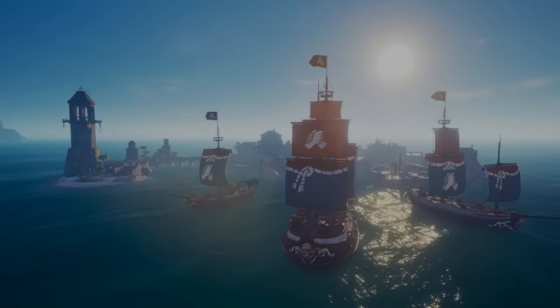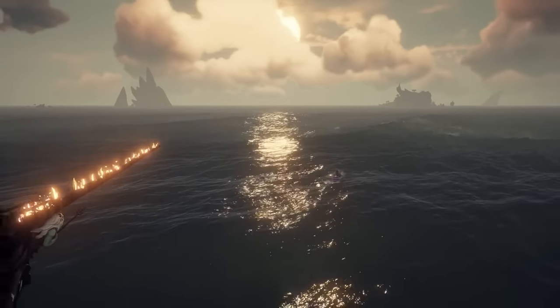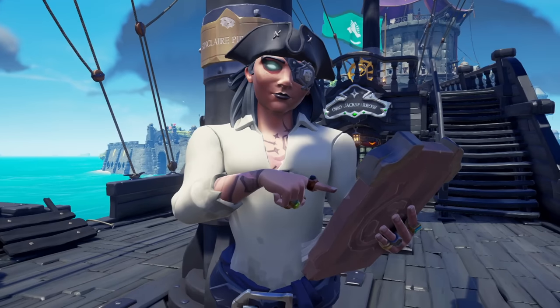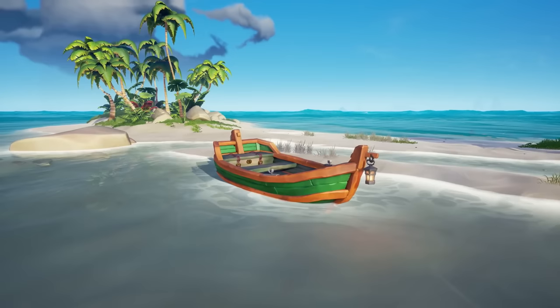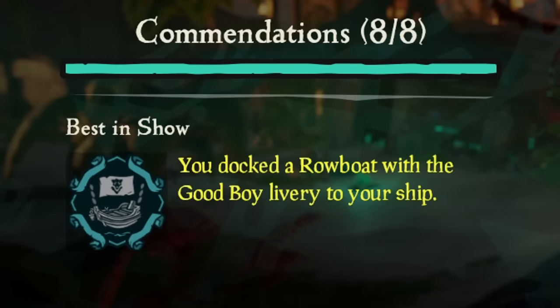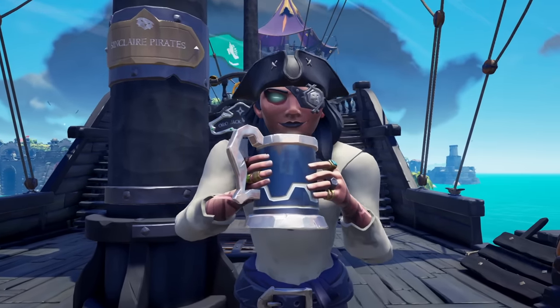Aside from guilds and the new Fates of Fortune commendations, there's another little side quest the first month of Season 10 has brought: the Rowboat Revelry. Basically there's a bunch of different colored rowboats you can find, and one of them is pretty rare. If you find all of them, you get a silly little title. The rare one is called the Good Boy rowboat — which is hilarious.